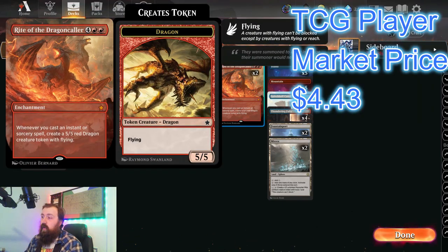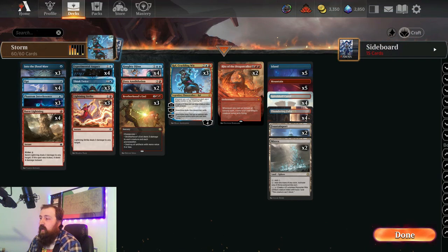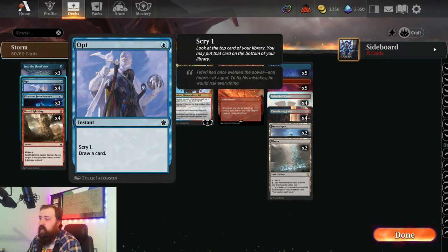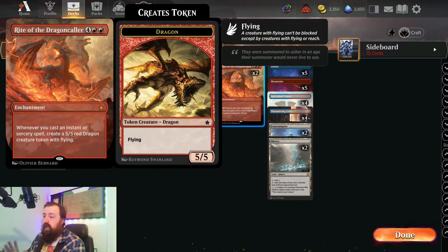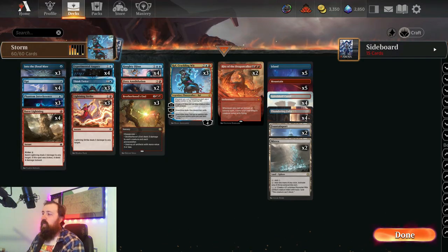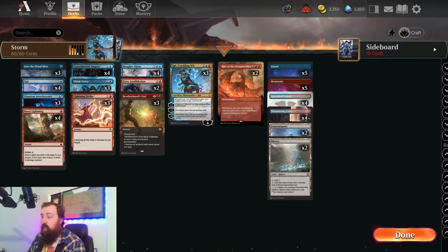Then we get to Rite of the Dragon Collar, which is another win condition. We put this down on turn 6, get to untap with it, then just start making tons of dragons. We have a lot of low-costed spells — we can bounce their dude, make a 5/5, draw a card, make a 5/5, deal 2 damage, make a 5/5. It's really good in game 1. This card comes out 90-95% of the time in game 2 because there's a lot of enchantment removal running around, and it does cost a lot of mana. If I'm playing against mono red and I see this on top off a Thundering Falls, I'm pitching it to the graveyard. It's an alternate win condition, but not the main theme of the deck. Playing 2 copies is the perfect amount.